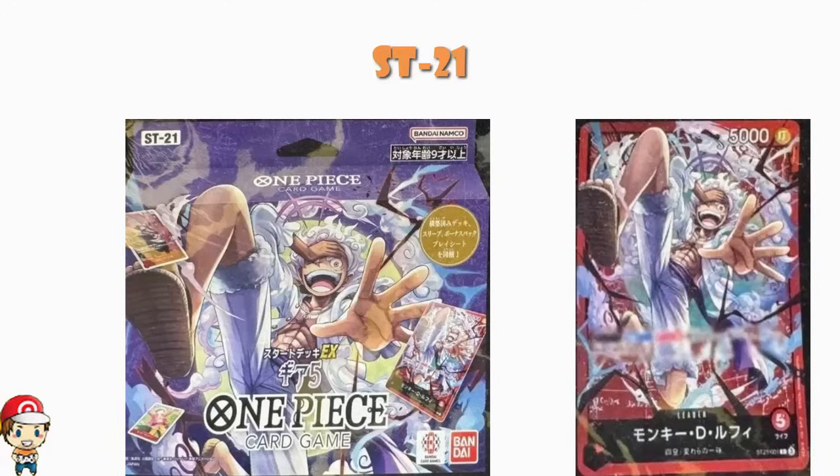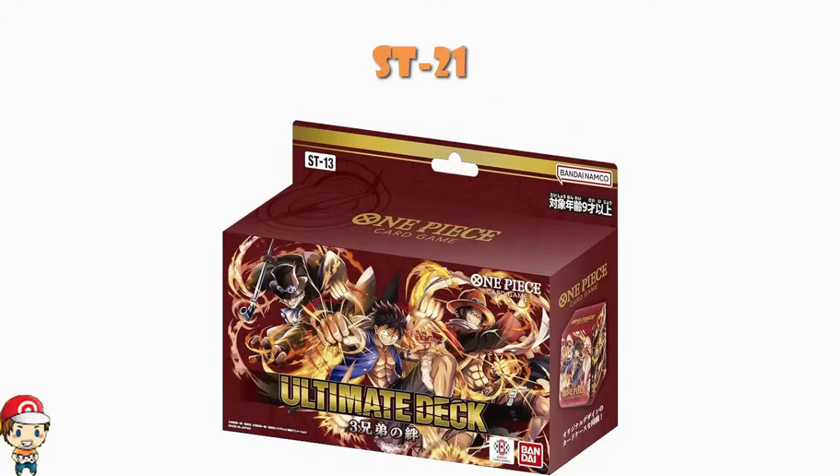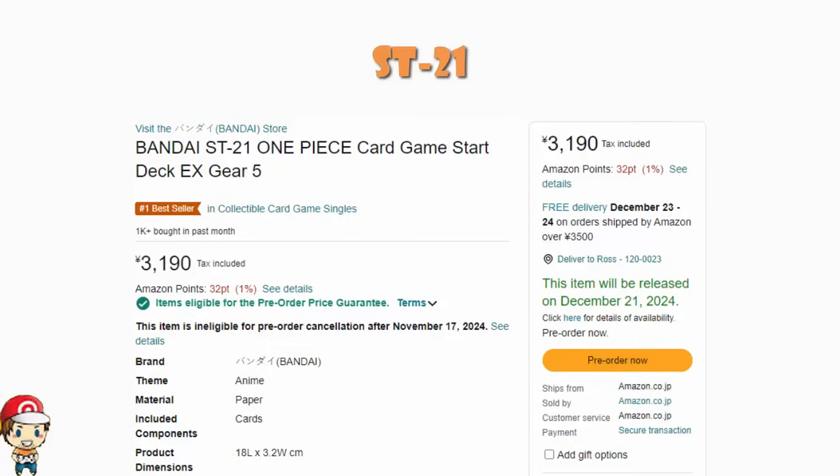We don't have enough information yet — I'll tell you what we know and we'll do some speculating. It is called Starter Deck EX, and that actually does mean something. From previous distributor listings, this is essentially going to be a special starter deck — think the new version of Starter Deck 13, where you get a bunch of fancy stuff as well as the actual deck. SD13 had a deck box and three leaders; this has sleeves and one leader, but it's a similar premium concept. It's 3200 yen, which makes sense given the extras.